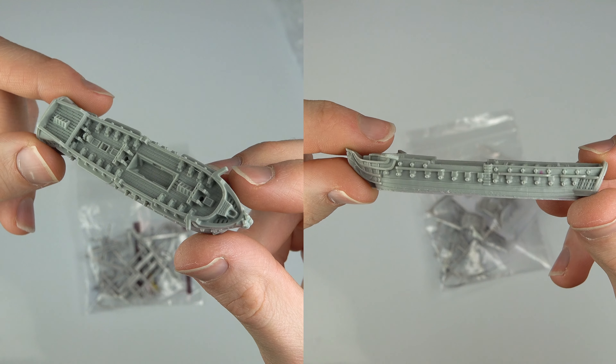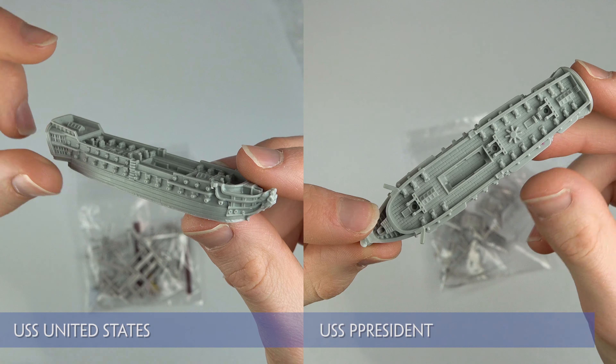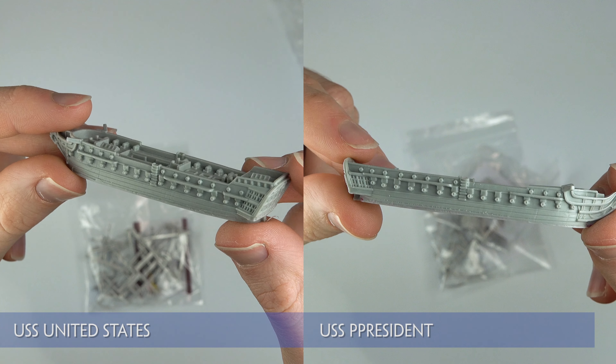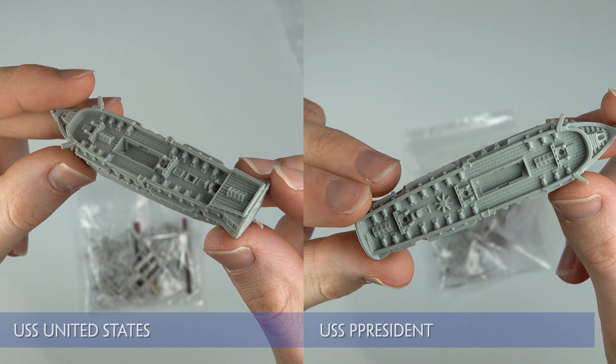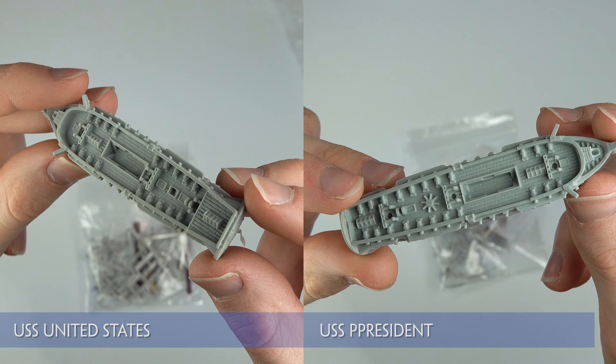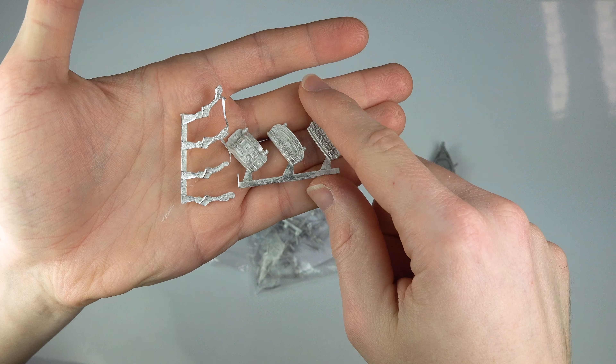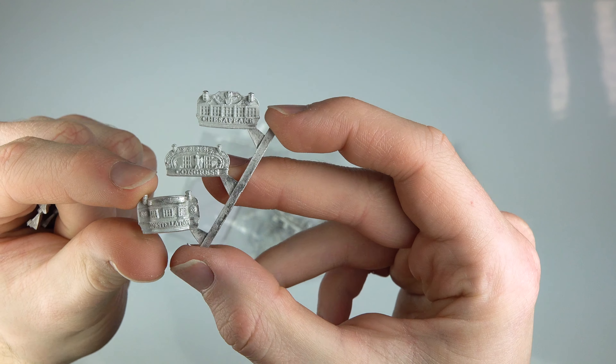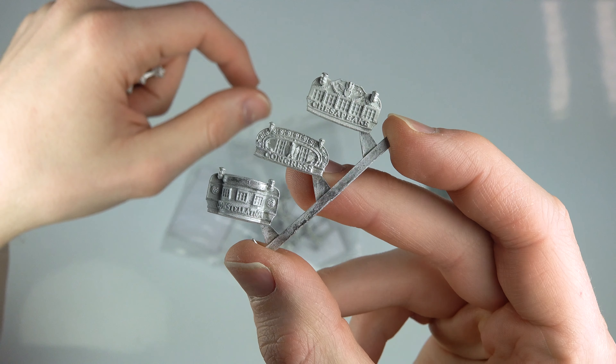Wrapped in bubble wrap we have two super frigates — the USS President and the USS United States. These are both resin hulls with metal parts to add detailing. The hulls have the relevant ship names cast onto their sterns, but the set also comes with metal stern plates and figureheads for the Chesapeake, Congress and the Constellation.